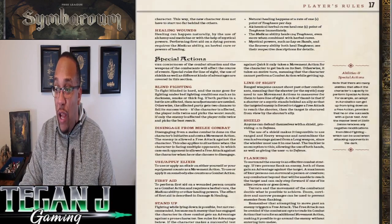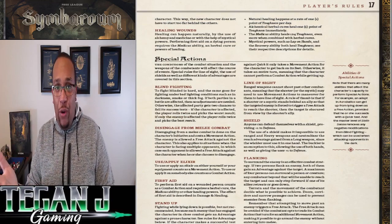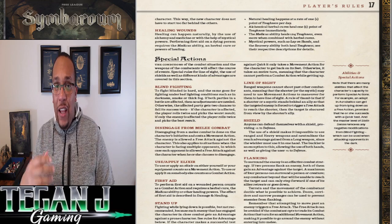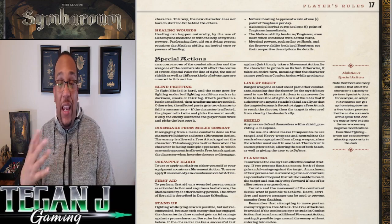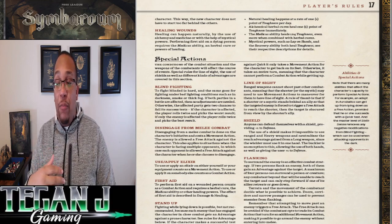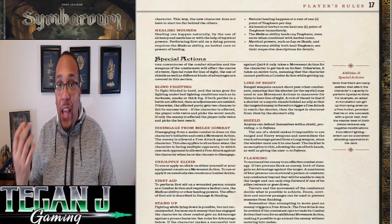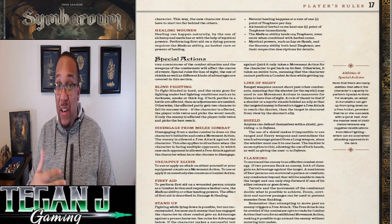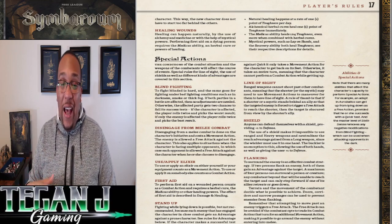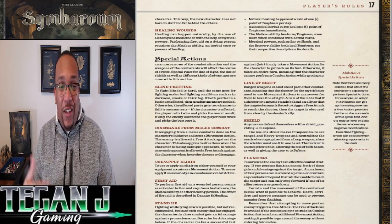For healing, natural recovery is only 1 Toughness per day, so if Vicinro is left with 2 Toughness after a fight, it would take him eight days to fully recover without other help. Using a potion or herbal cure gives 1 Toughness immediately. The Medicus ability provides additional healing options, and mystical powers include some healing spells as well.